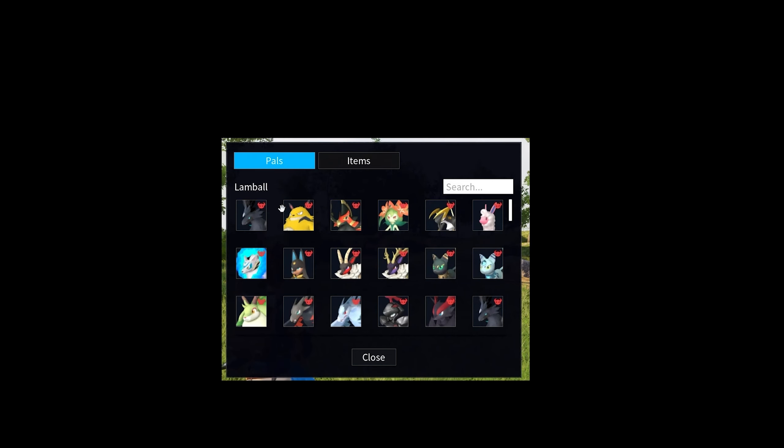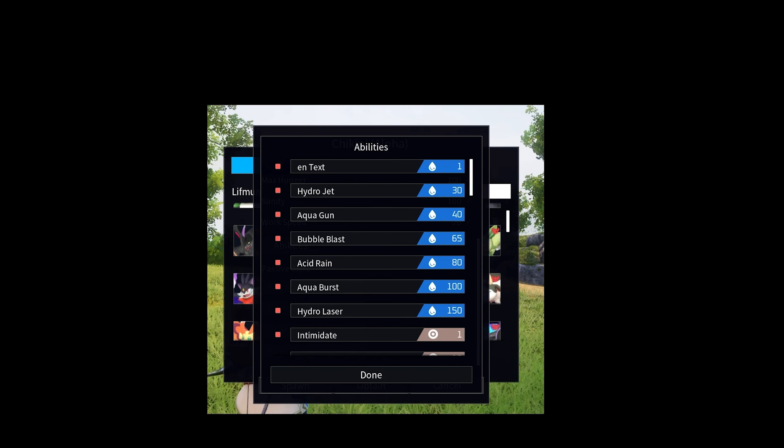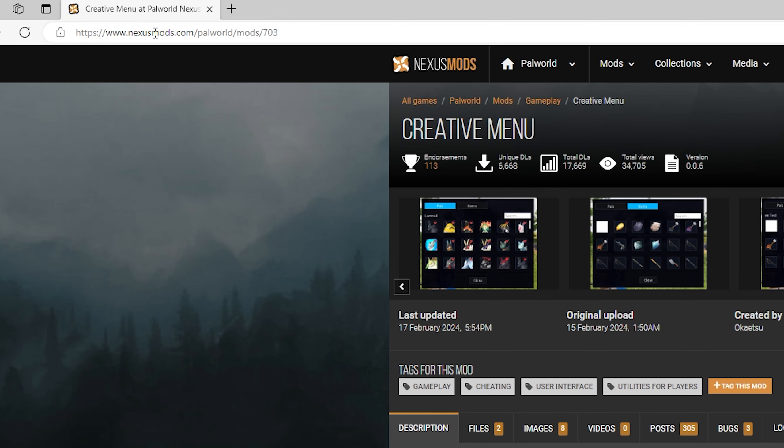This is a creative menu mod where you're actually able to spawn in things like items or even pals, and you could even change the stats of the pals as well. Based on the screenshots, the UI for this mod does look really good. I personally did not download this mod yet, so this will be the first time of me downloading this mod. I'm going to show you guys step by step what to do, and at the end of the video we're going to test it out to see if the mod works.